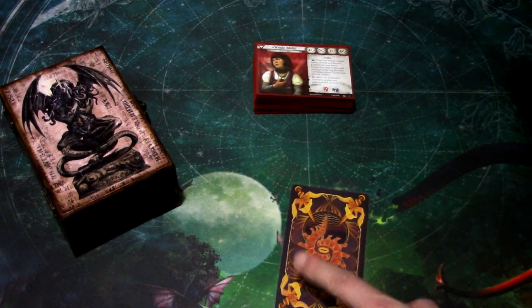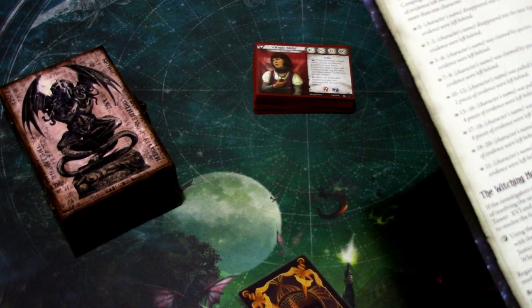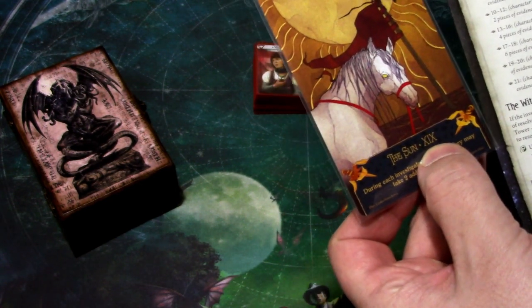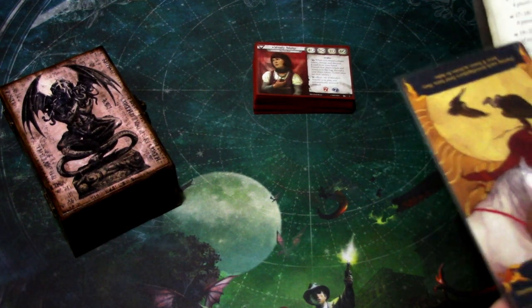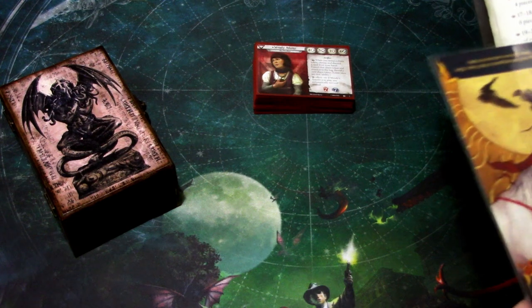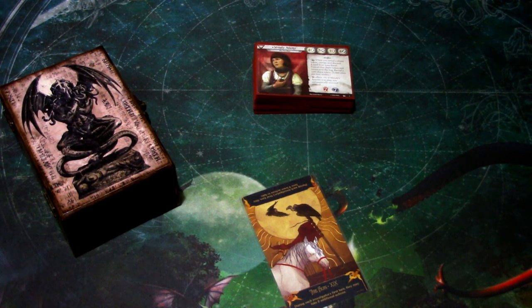We have this list, so we determine which Tarot card this is and read the corresponding result for that Prologue character. We get The Sun, number XIX — 19. So: character Penny's name was taken by the Watcher and three pieces of evidence were left behind. This means we are not going to see Penny as an ally in this campaign — we are going to face the enemy version of Penny. But we only got three pieces of evidence, so that is okay.